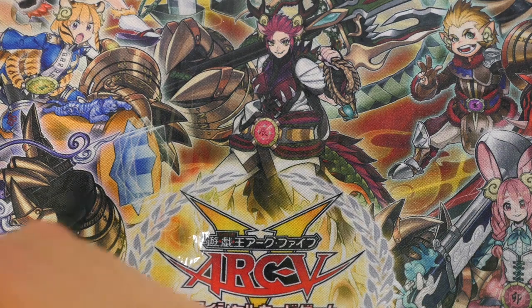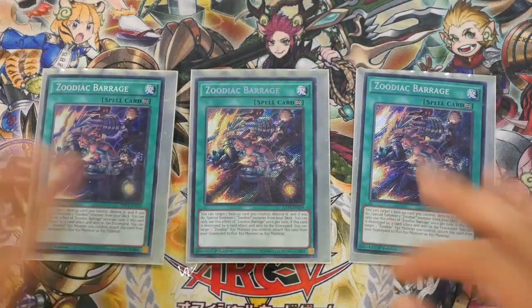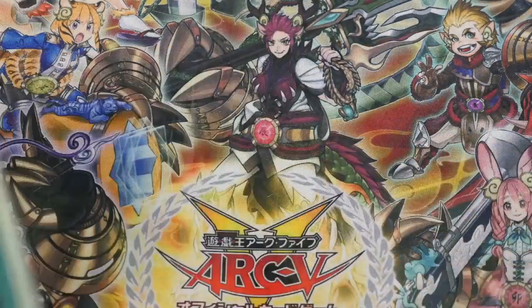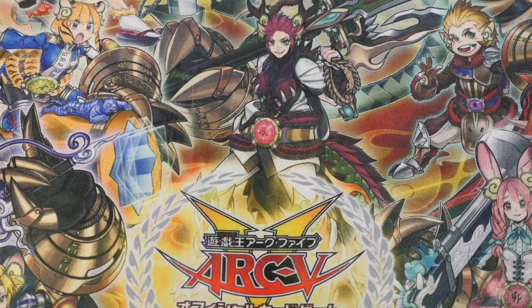Running in spells, you have to have triple Barrage. Triple Barrage: target one face-up card you control, destroy it, and if you do, Special Summon one Zoodiac monster from your deck. If this card is destroyed by a card effect and sent to the graveyard, you can reattach it to a Zoodiac XYZ monster you control as XYZ material. Fairly standard, very nice to have and sets up plays. But note that if you go with Barrage first into Rapier, you're going to need to compensate for your Ram Ram. If you don't have Ram Ram in grave, you can end with a Dryden and a Hammer Kong whether it's a material during your opponent's turn.